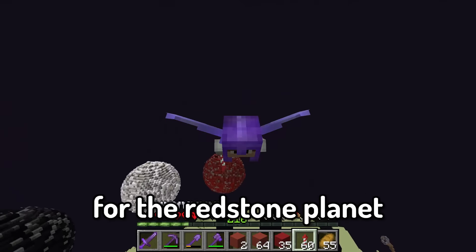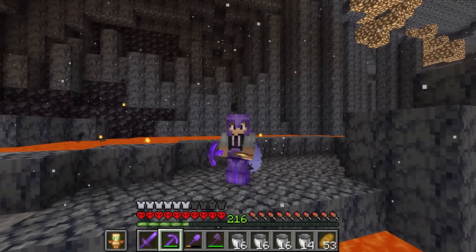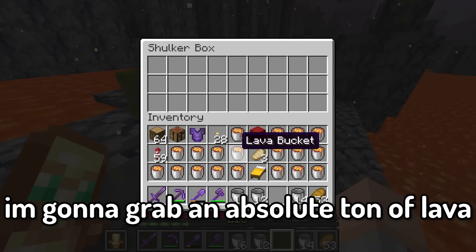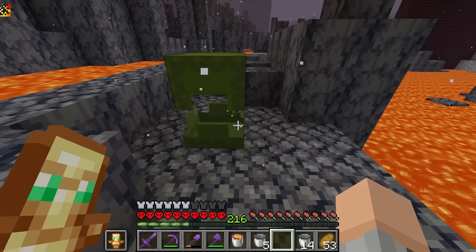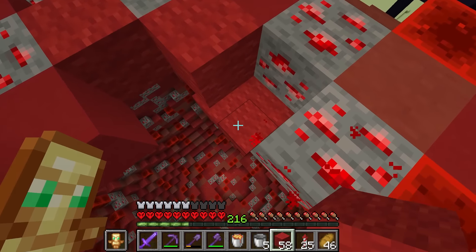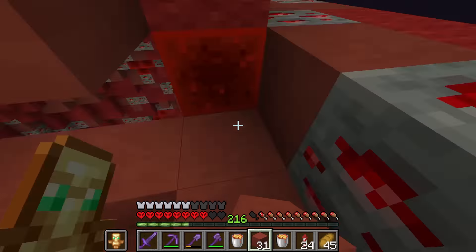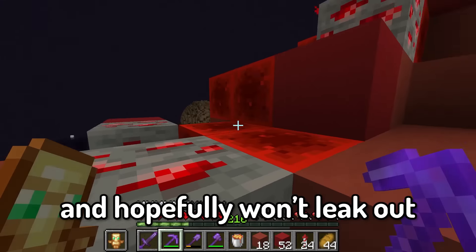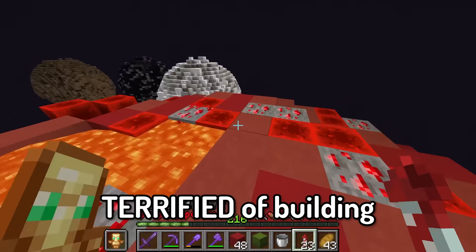I've just finished the outline for the redstone planet, but I kind of want to add in some more details. So I'm going to take a trip to my favorite place — the Nether. I literally just spent my life savings on buckets. I'm going to grab an absolute ton of lava, because I want to try adding a big crack into the planet with lava seeping out. I'm going to use terracotta for this part and make sure it's not touching any of this wool. So now the lava up here will flow right down, and hopefully won't leak out into the other planets. I could make this lava pocket bigger but I'm absolutely terrified of building with lava, so I think I'm just gonna leave it at that.